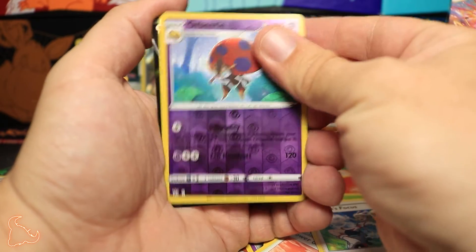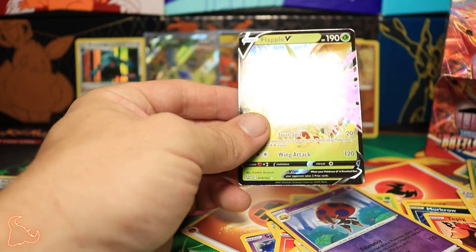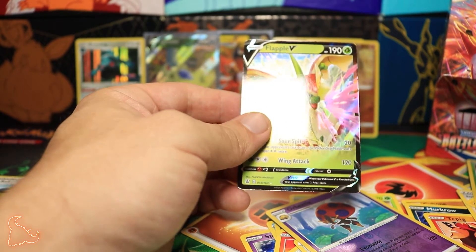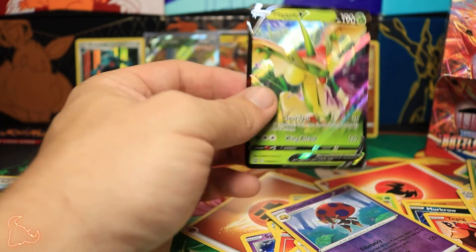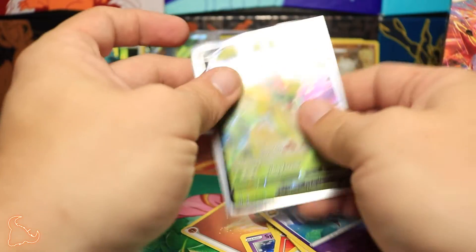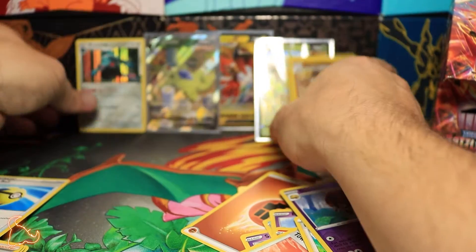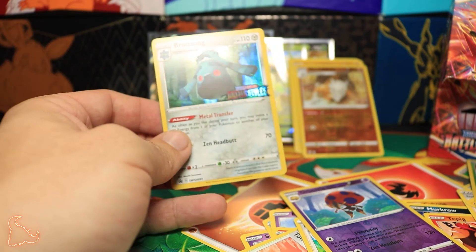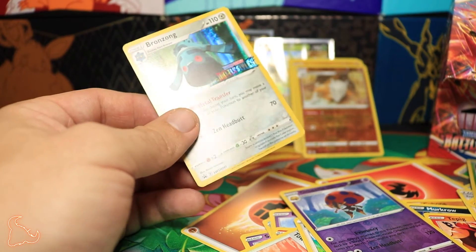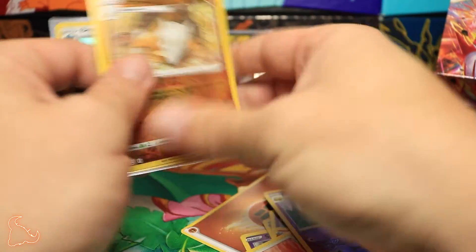And the last rare is Flapple V — there we go! At least we ended it with a V. The first pack we started with a V, the first extra pack we got a V, and the last one we got a V too. I'm gonna sleeve this one up — gotta give these guys their just desserts.